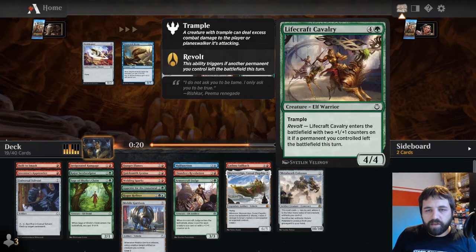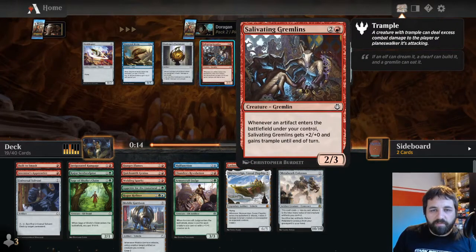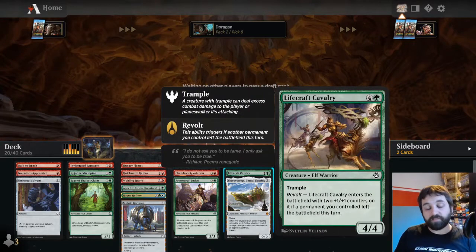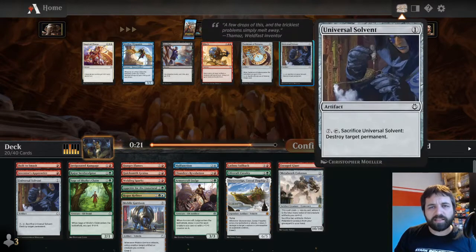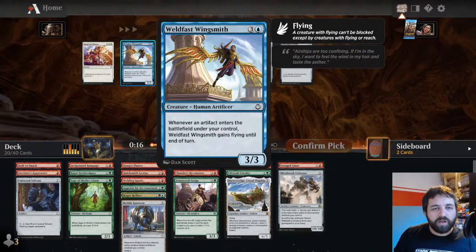Lifecraft Cavalry - enters the battlefield too, so potentially a five-six with trample. This is also quite good but the Cavalry is just better. If something left the battlefield - that's the revolt mechanic, something you control leaves the battlefield - put a plus one plus one counter on it. There are loads of ways to get that to happen, like an Evolving Wilds.